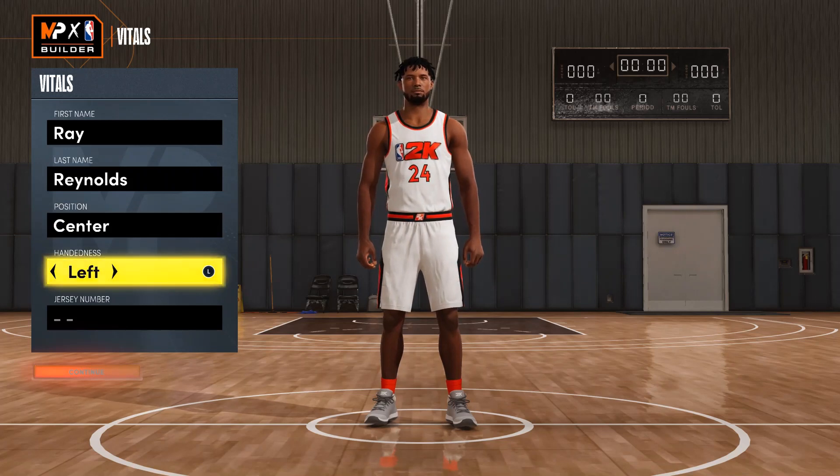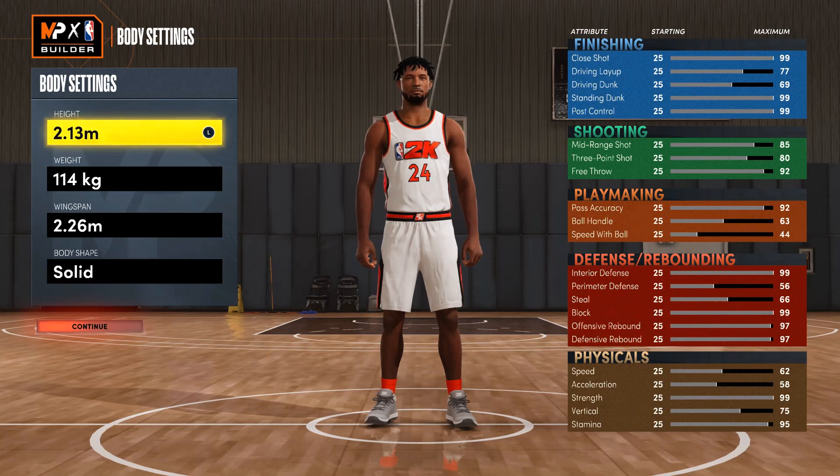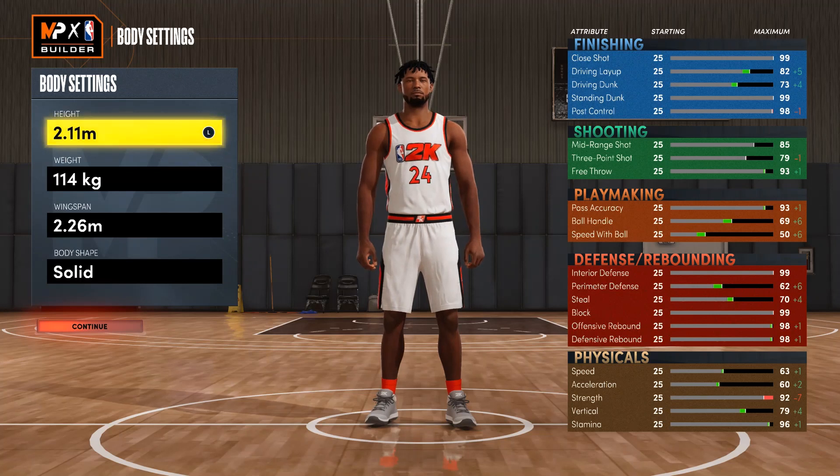Hand doesn't really matter — right or left. Jersey number doesn't matter, it can be any number. Height: okay, it's at 213. Don't go anything lower. Go back to 213 and drop down to 212. That's where you need to stop it. Don't go anything lower.